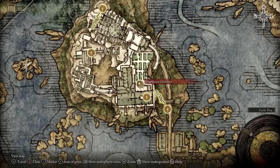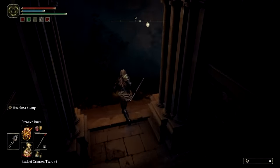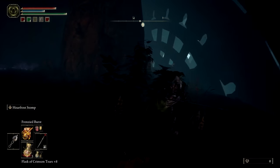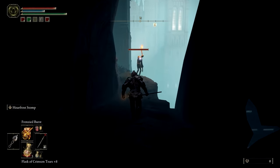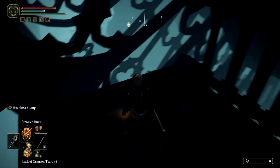Now that we're at the Schoolhouse, we can move on to the Hidden Path, which will require dying, so you'll want to ensure that you have little to no runes on your person before starting. Starting at the Site of Grace, head back outside to the giant rotating lifts and make your way to the opposite side where the lifts can be ridden down. Hitch a ride and wait till the lift drops you off at the bottom.